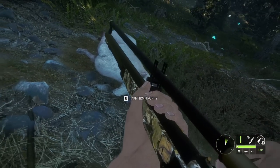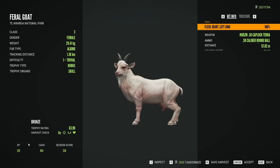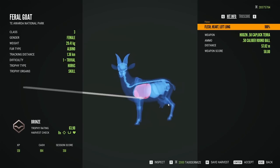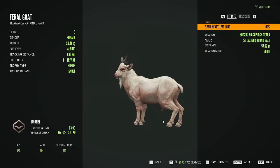They look so much better now than they used to, and this is only with the Emerald Coast update — this made them look this way. Albino Feral Goat, our first one ever. Heart shot through the bottom of the heart, to be fair.